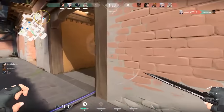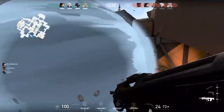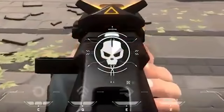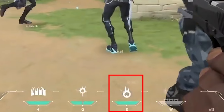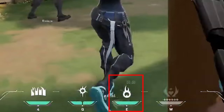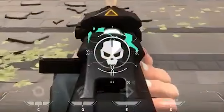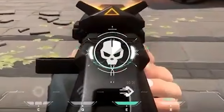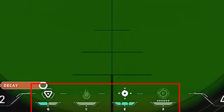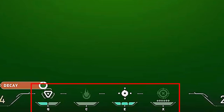Abilities work differently for each champion, which is really important to understand. Some champions can earn ability charges mid-round — they can earn more in the same passage of play, like Jet does by securing two kills. Phoenix can also seemingly earn another charge of his Hot Hand signature ability. The abilities that can be recharged are denoted by small HUD element check marks above the relevant ability. Brimstone and Viper, for example, do not have any of these check marks, indicating they cannot recharge their abilities mid-round.